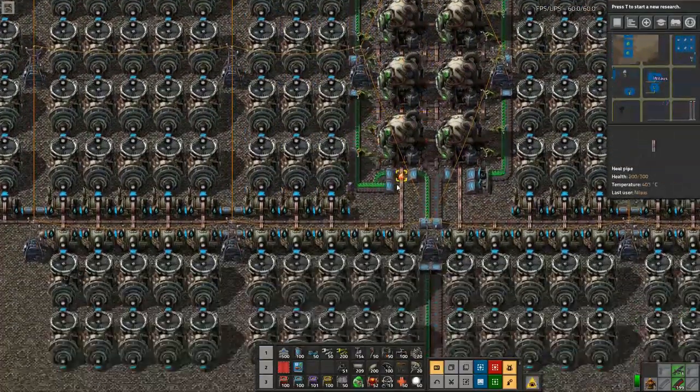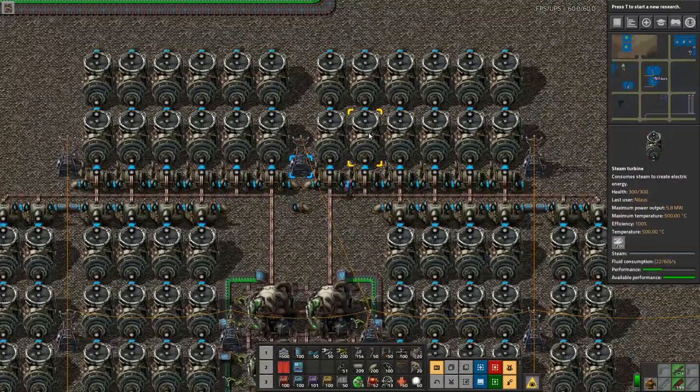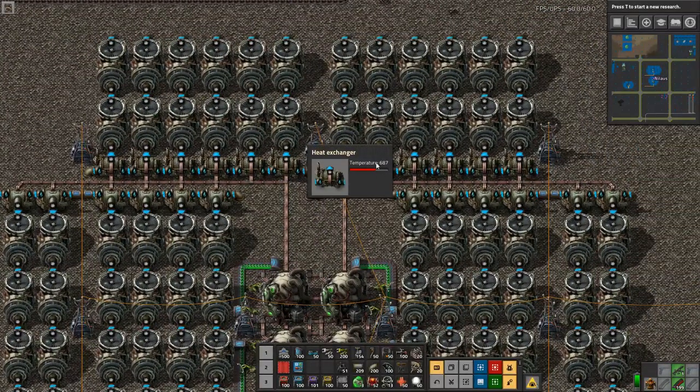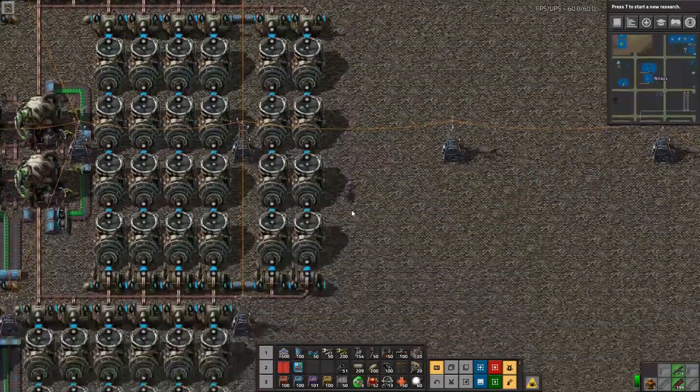Let's go back to our little power plant - you can hear the churning of the machines, they are working. You can see the performance, how much fluid consumption, and this one is at very high temperature. We're easily able to keep up the temperature here at the far end.